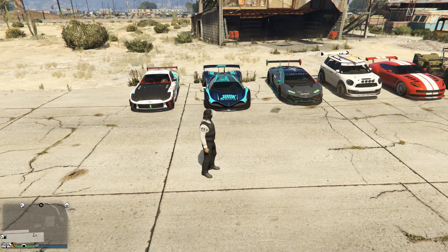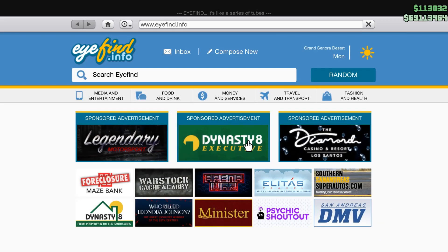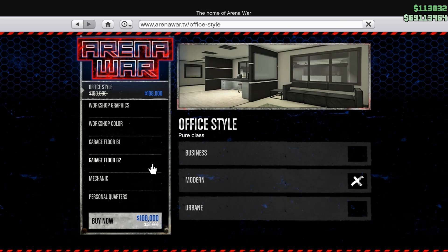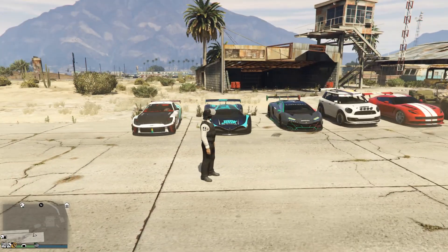We should also talk about the Arena War, because that is on sale this week. If you like the Future Shock variant vehicles and want to get your hands on the ZR380 — which is one of the fastest sports cars in the game and can be weaponized — I would definitely suggest getting an Arena if you don't already own one. It's incredibly cheap to purchase, and all the upgrades inside are also on sale. The workshop color, weapons expert, everything is completely on sale, so this would be the time to do it.